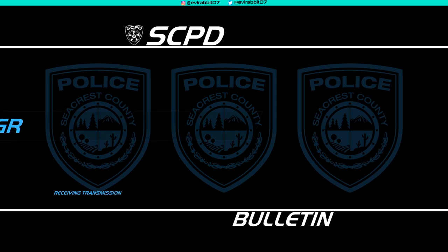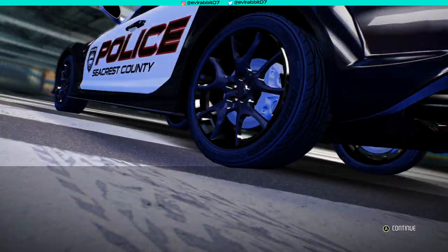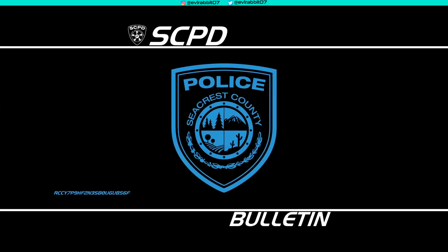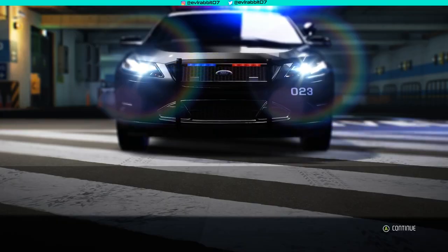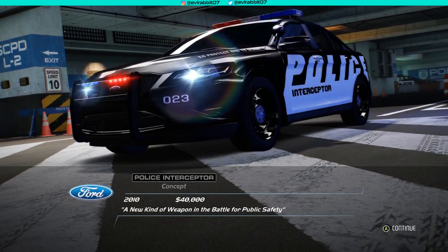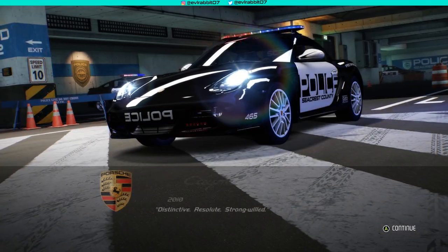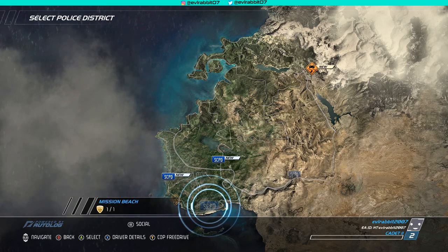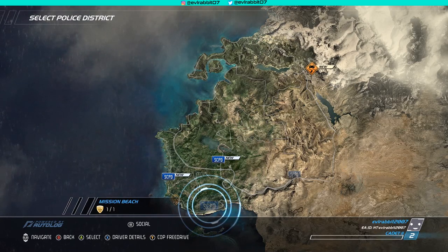We got a bunch of money and rewards. New vehicle procured: an RX-8 police car — not sure it's the best cop car, but we got it. We also unlocked the Ford Interceptor — that could be a good car — and a Porsche police car, which we'll probably be using in a later episode. Make sure you guys follow me on all social media in the description below. Thanks for watching — I'm Evil Rabbit, I'll see you guys on the track!